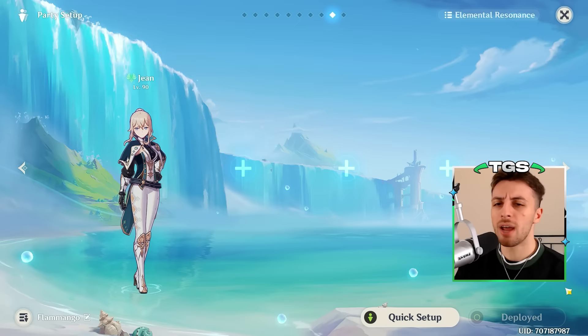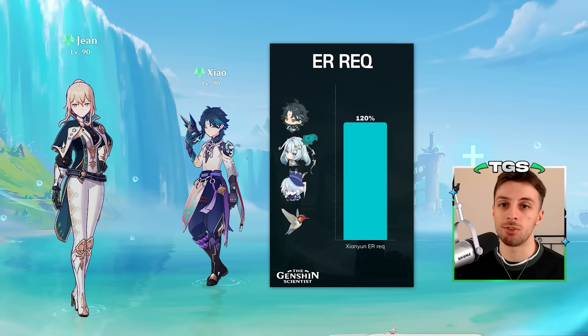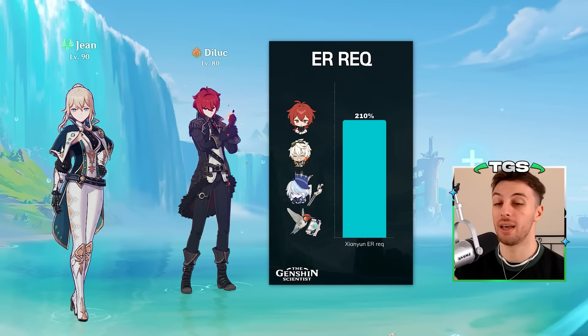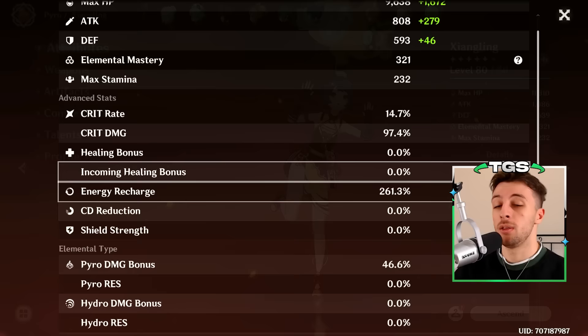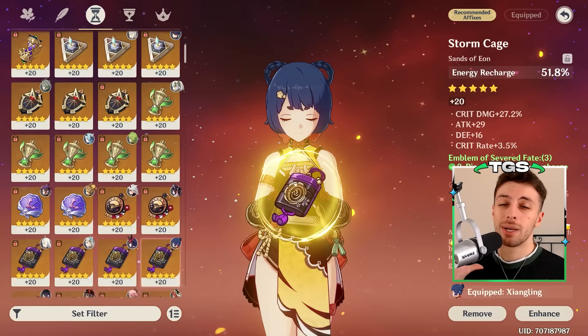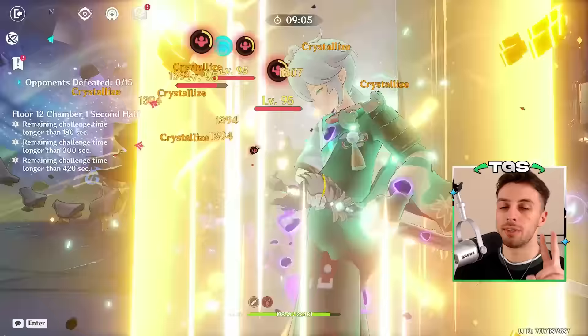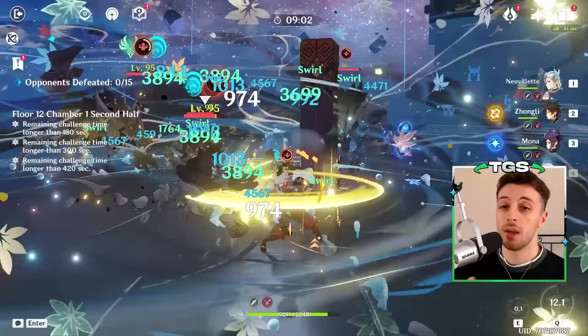There are mainly two scenarios. First, the scenario where you're using her with Xiao and Faruzan Constellation 6, in which case she doesn't really need that much investment in energy. Then literally every other scenario where she needs an energy recharge sands and an energy recharge weapon most of the time. In the second scenario, she will basically always need 200 energy recharge or more. The reason is that she only needs to build two stats — mainly attack and energy recharge — because her damage isn't really noteworthy.